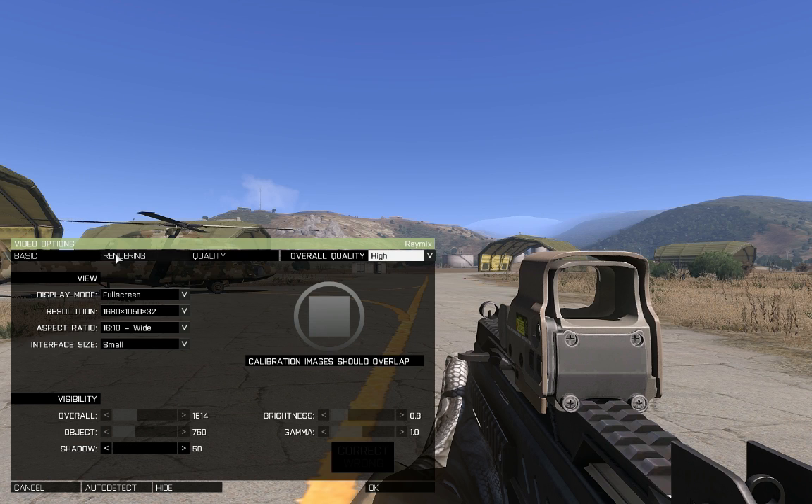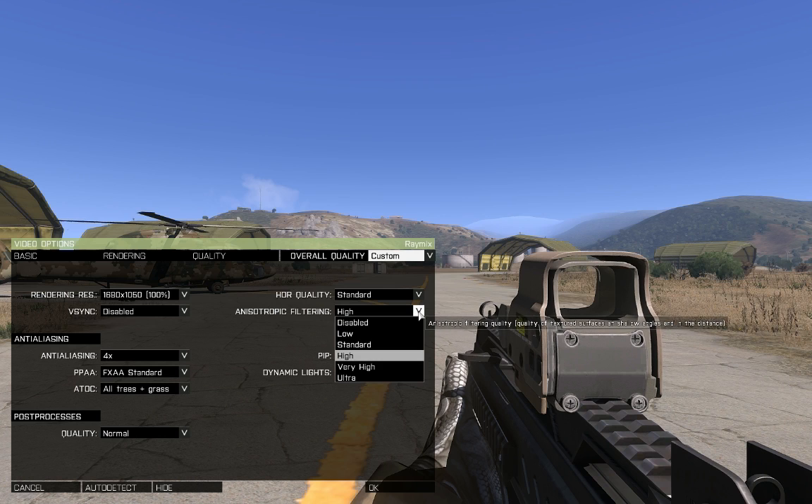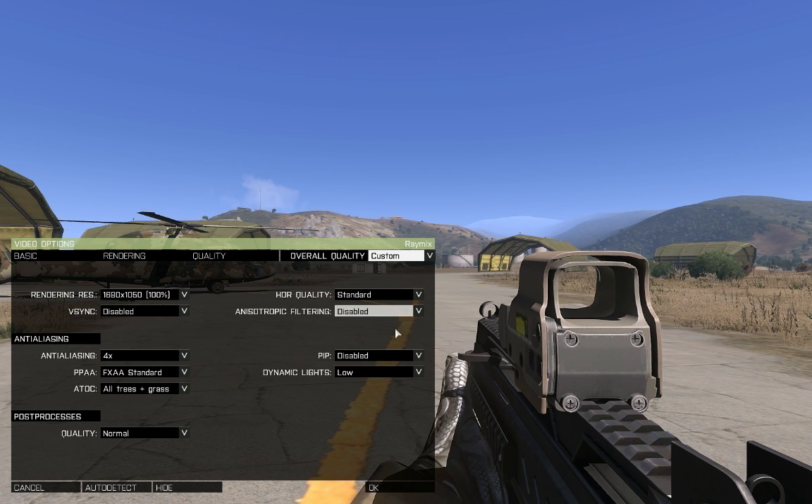In the Rendering tab, I found that changing Dynamic Lights did not affect either the picture or FPS, but that's probably just me — my best guess is this option will play a higher role in night maps. PIP (Picture in Picture) controls the detail of vehicle dashboard mirrors, reflections, etc. You can disable it; it won't affect your gameplay at all. Anisotropic Filtering is something you want to play around with — it defines the clarity of textures at distances with pretty small FPS impact. HDR Quality: leave it on Standard. Changing this did not affect my FPS at all, and setting it to Low made my game look really bad, so keep it on Standard.